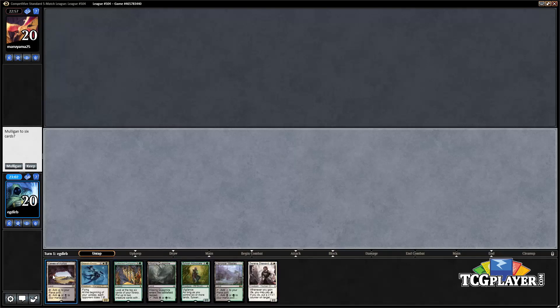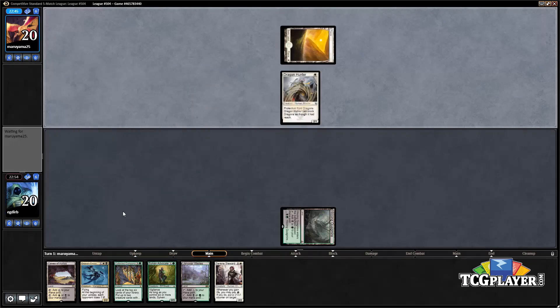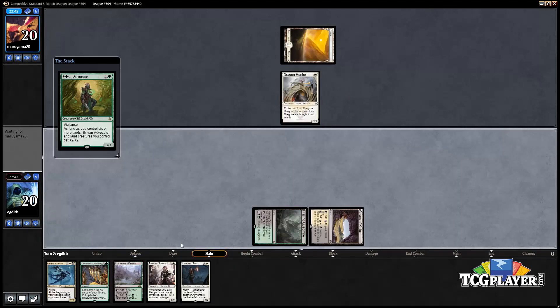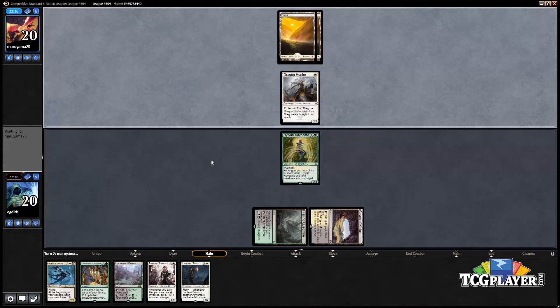Being on the play is pretty nice. This hand is okay, we're gonna keep it. We don't have a Languish which means we're gonna have to fight the good fight, but it's not necessarily the end of the world — we've got some reasonably sized creatures. This turn we have a choice between Sylvan Advocate and Serene Steward, and I think we just play the Advocate. Our opponent would need to pump the Dragon Hunter in order to trade with the Sylvan Advocate.